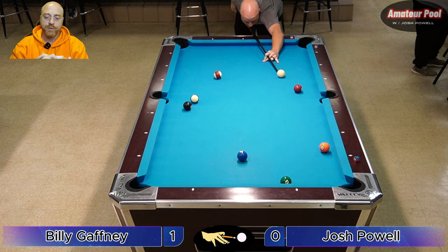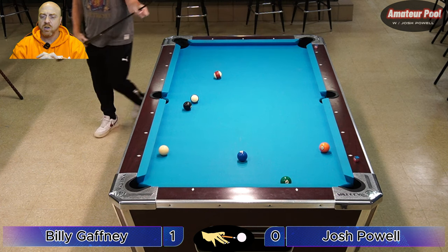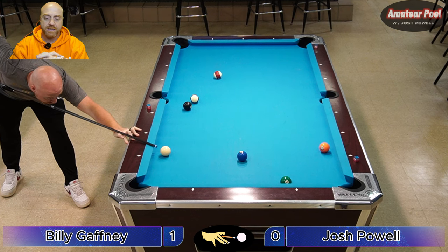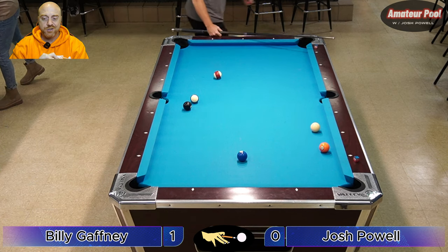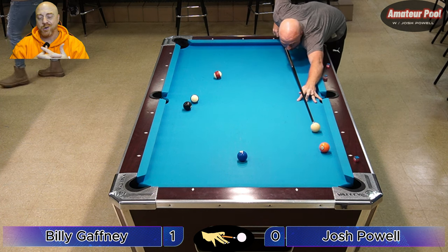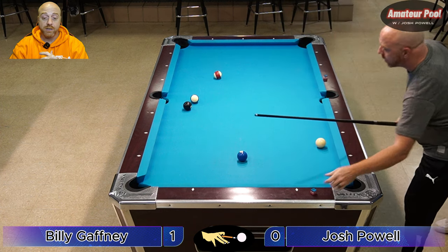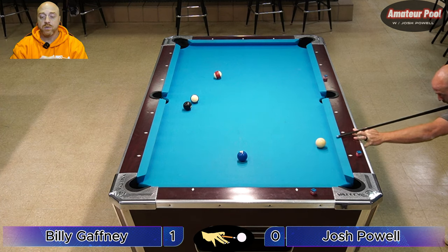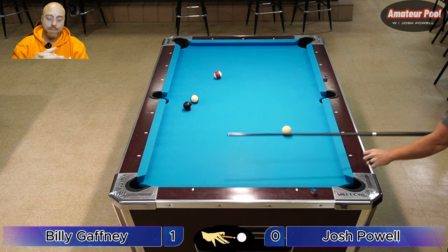I'll probably draw off this and come over for either the two or the six. I could have followed it too, but the draw has more control when you have a tight angle like that to cut. Six came up nice for the five — I can just draw back a little and be straight on the two, then it's a stop shot or a draw from the two. I could follow off the short rail and back over, just depends on what my angle is. Looks like I'm going to follow. Perfect — side pocket. We're calling pockets, not marking pockets.